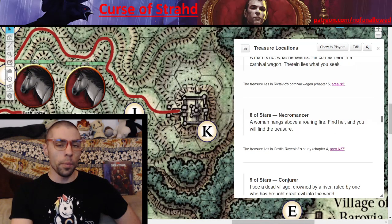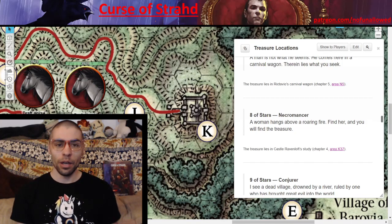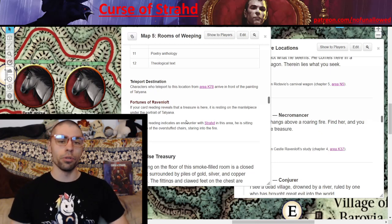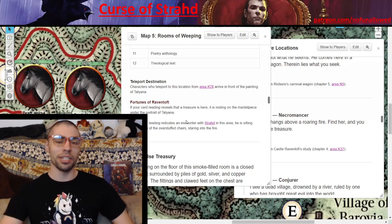Eight of Stars — Necromancer. 'A woman hangs above a roaring fire. Find her and you will find the treasure.' Your players might think of witch burning, but once they arrive at Castle Ravenloft they'll hopefully stumble across the study. The item is located right there at the mantelpiece underneath the portrait of Tatiana. Strahd simply placed the item there in front of Tatiana — he doesn't really care, because if the players are good enough to get it, it doesn't matter since Strahd is going to take it back later anyway.